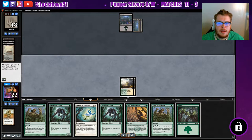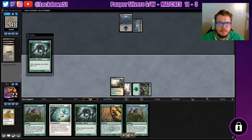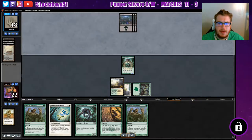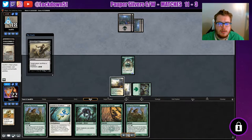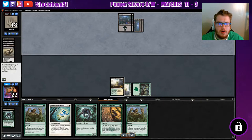We get another land so we can have some protection, which is good. We play our Predatory Sliver and pass it back. He goes for removal again — he wants me to sacrifice a creature, and Vines isn't going to help against that effect, so away goes our Predatory Sliver.